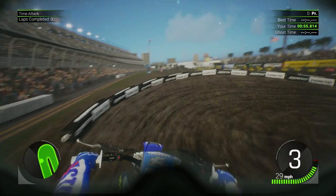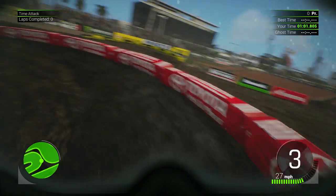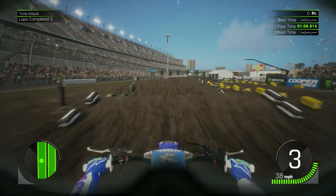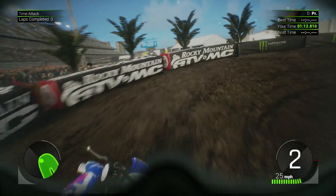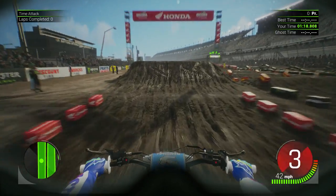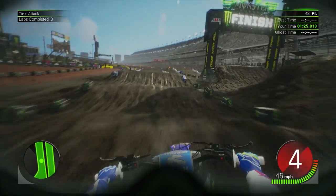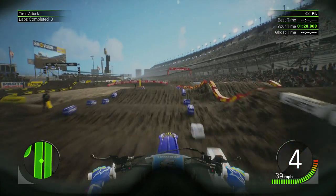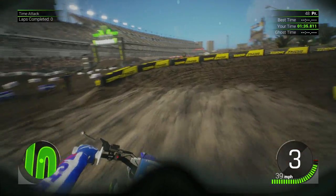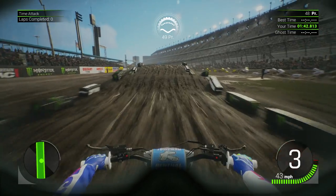One thing about this new Supercross 2 game that I didn't really notice in the first game is that if you go in there and put a different kind of goggle on the rider - for instance, I'm riding as Justin Barcia right now and he has more of a clearer goggle style as default. But if you go on Eli Tomac, he's got more of a red tinted goggle and it actually changes the way the goggle camera in the game looks. So if you have your own custom rider and you change the goggles, it'll change the actual goggle camera.